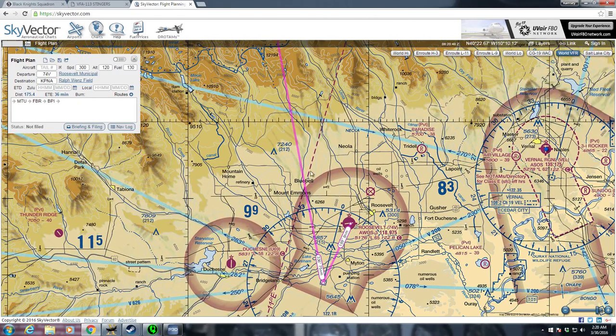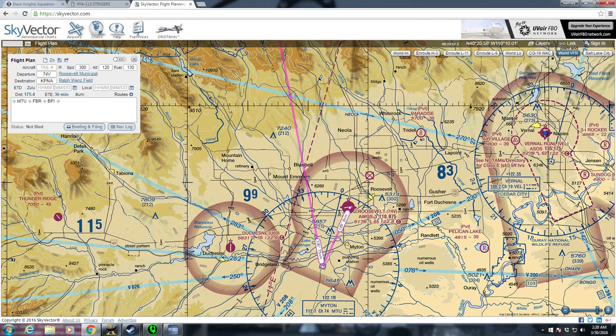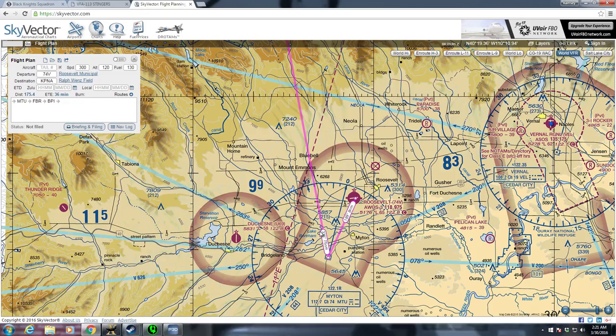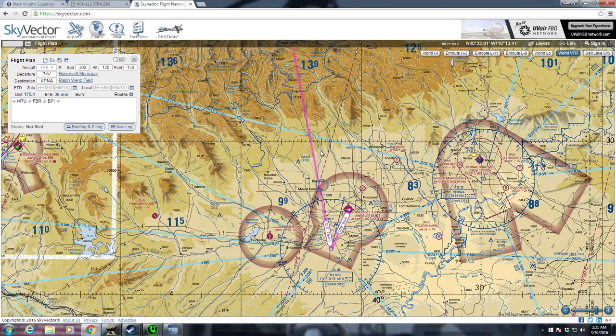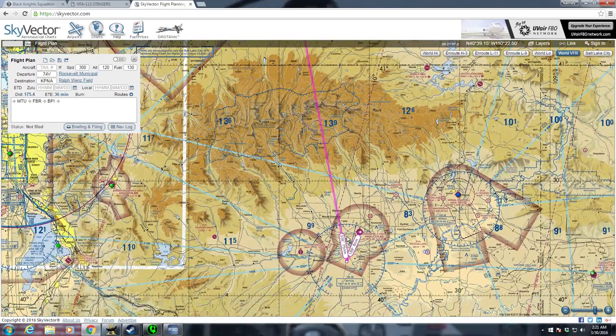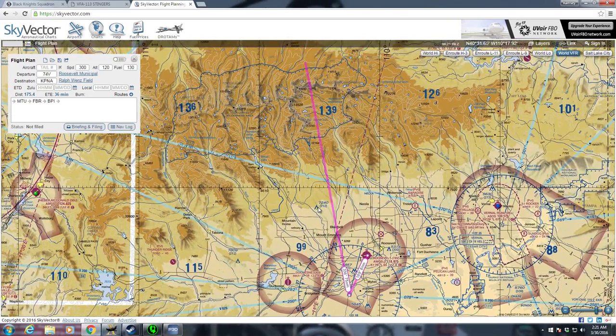Upon departure, we're going to fly probably about a heading of 300. We're going to identify and intercept the Mitin VOR — Cedar City, 112.7. We're going to intercept that 336 from radial and fly that to the max range of the VOR. Unfortunately, we're going to probably lose it, but we're going to maintain that 336 heading.